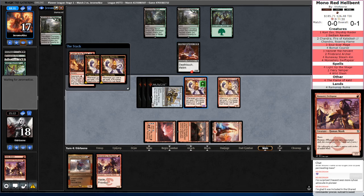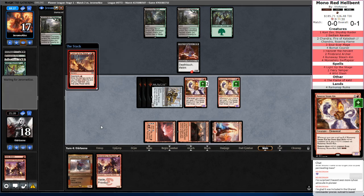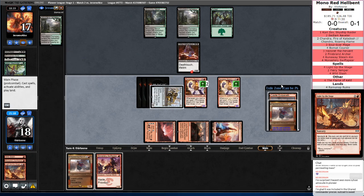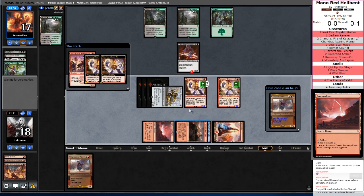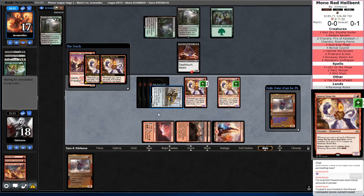If I hit my land drop, that means I can Swift Spear, crack the Runaway Steamkin. A lot of things can happen with two new cards. And then that's a backup Hazoret. Odds are I'm actually going to be casting a Hazoret next turn, so I'm just going to run out my Swift Spear here. That gives me the most amount of mana. It also lets me use my hard mana here to cast Hazoret or leave some mana up for Bowmat Courier when I attack with Steamkin.